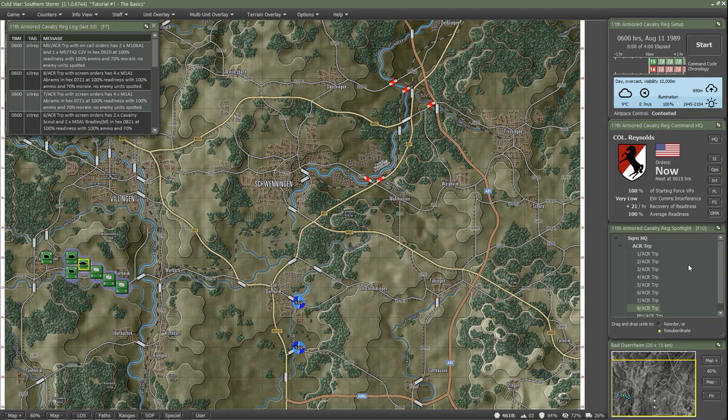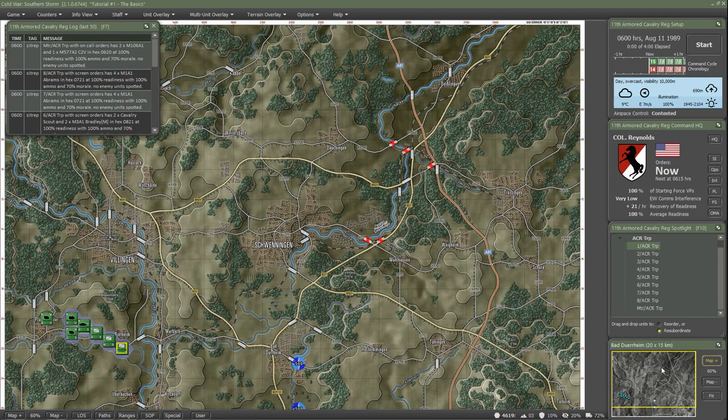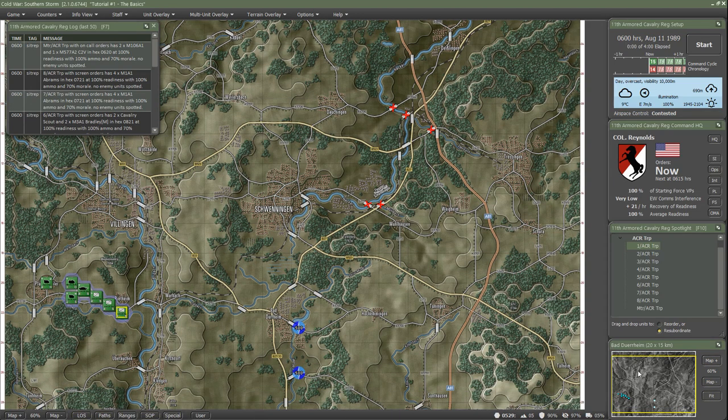You have your scenario info that you can pull back up, your ops window, intelligence, Personnel and Logistics report, fire support report, and off-map assets - in this scenario we have none, but you can have airstrikes and artillery in other scenarios. Down here you have an overview showing your squadron HQ and regimental troop HQ with each of the platoons and mortar section. You can actually reorder units and move them between headquarters - in more complex scenarios you might want to reassign units to a different HQ if you lose one.